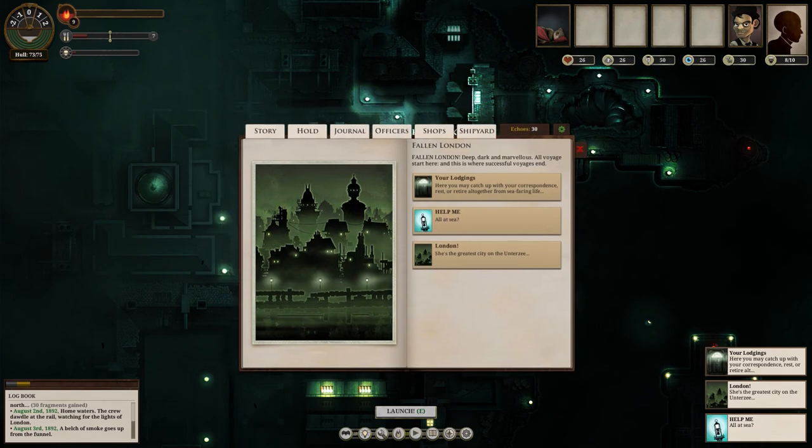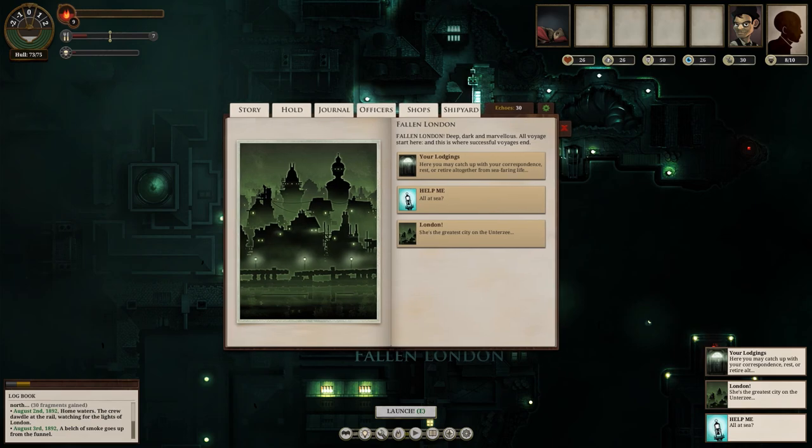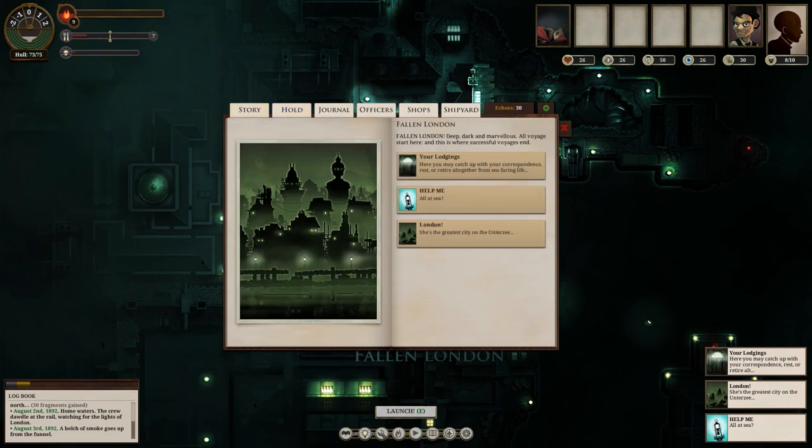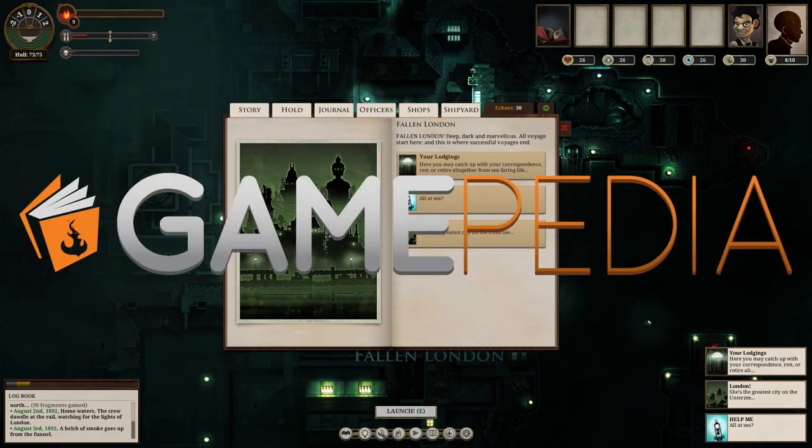That's a quick look at Sunless Sea. There's a whole lot more to the game — interacting with different NPCs, little tidbits to discover, and it's very in-depth. A small preview really doesn't do it justice, so go check it out for yourself. If you have comments or want to share your experiences, leave them below. For more info, head to the Game PD Wiki linked in the description. This has been your host, the Pixel Pirate — thanks for watching, see you next time!